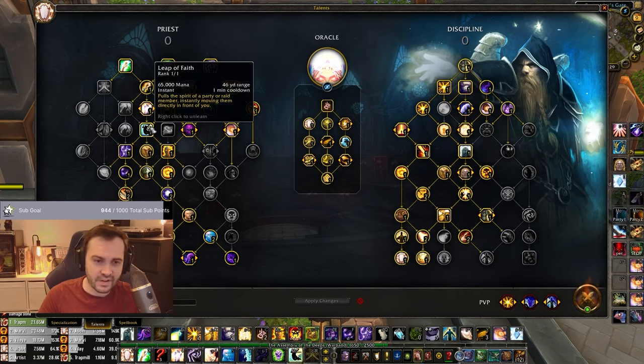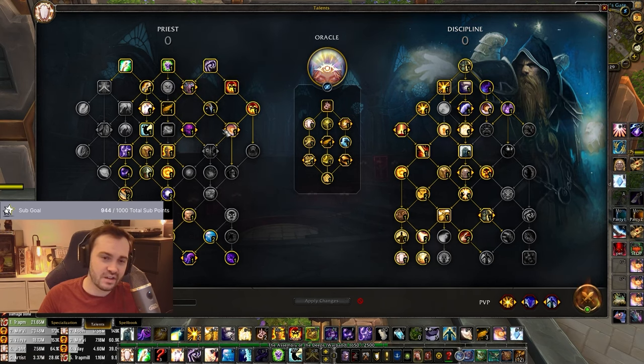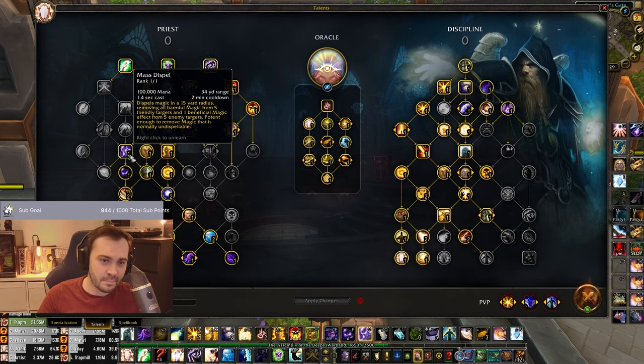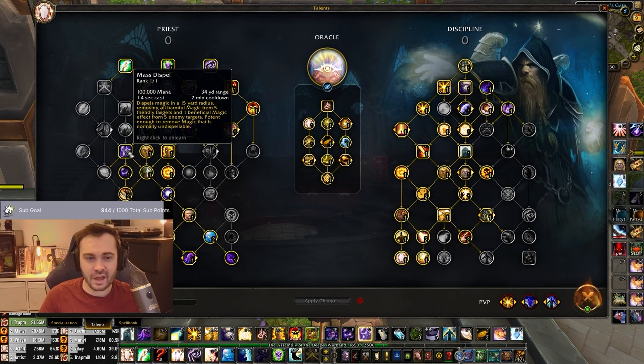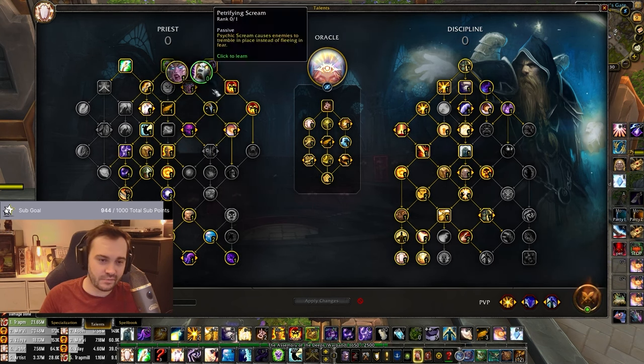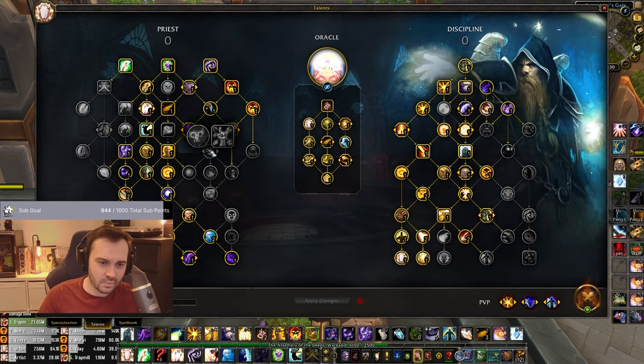Leap of Faith is just standard - you pretty much have to take this. Sheer Terror is decent. Mind Control is optional, that's up to you. Mass Spell Redirect is pretty good against a lot of stuff, but obviously if you're not facing a Mage or a Pally where you want to MD stuff, you could drop these and flex into something else.